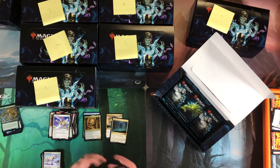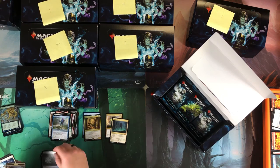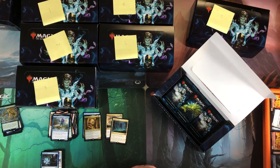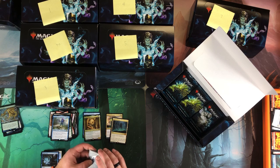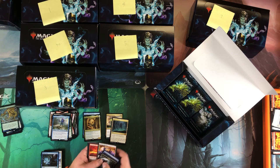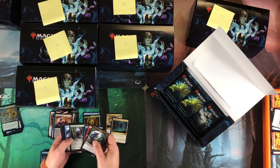So many packs. Tower and tower and tower — would be nice to get a foil of one of the big boys. Gaddock Teague foil is nice but a foil of the big cards would be better. Treasure Cruise, Lava Claw Reaches — got a lot of man lands in this box.